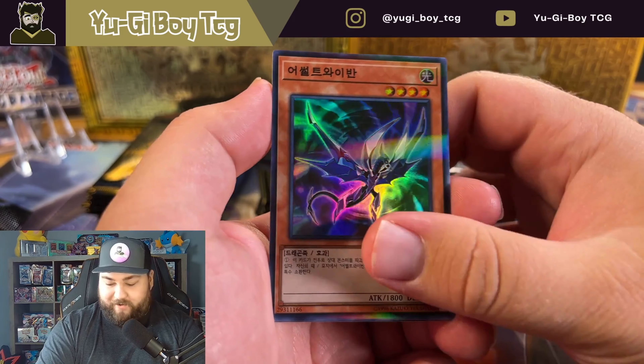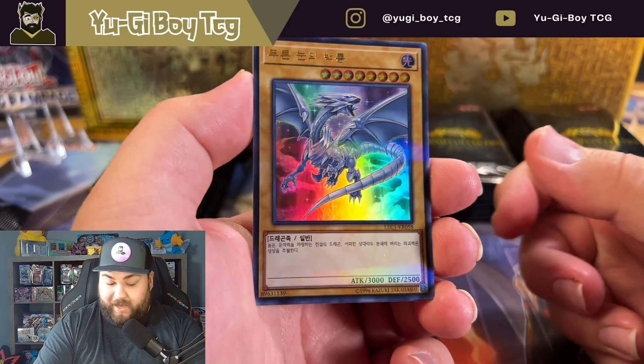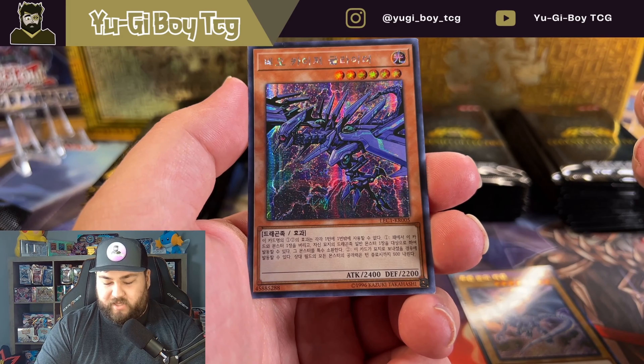Is it Chaos Wyvern? I don't know. I've used that card plenty in dueling. Oh, Blue Eyes - we did not pull this last time so that's really cool. And Neo Kaiser Glider, I think is the name of that card.